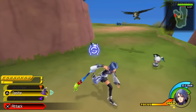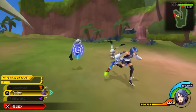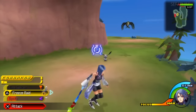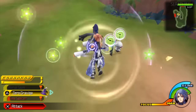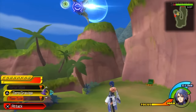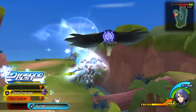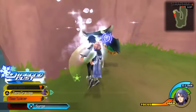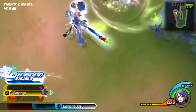Look at the damage I just did to that thing - that is depressing. But Aqua is not the physical guy; you want to be using magic with her anyway. This is Time Splicer by the way - it freezes enemies and enables you to combo them. Look at it, it is glorious. Absolutely delicious.